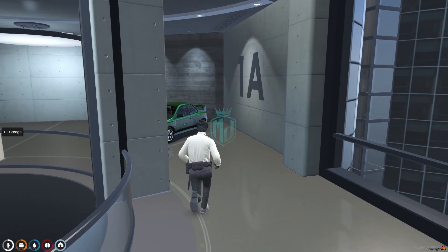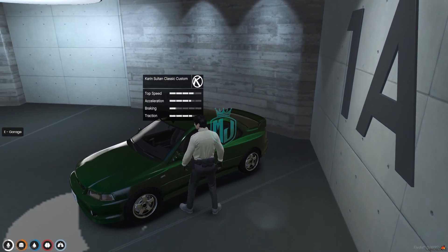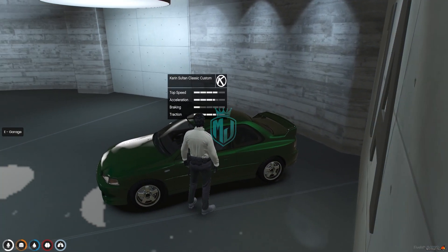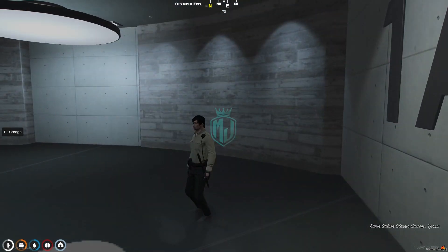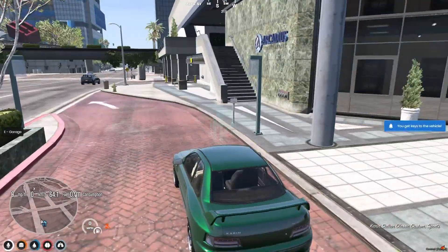If you want to take it out, get closer to it and you will get to see its top speed, braking, and acceleration. Simply get inside and press E to take it out — and here we go.